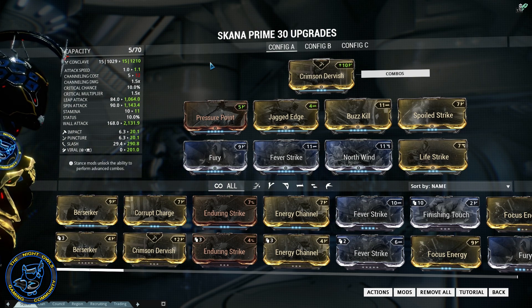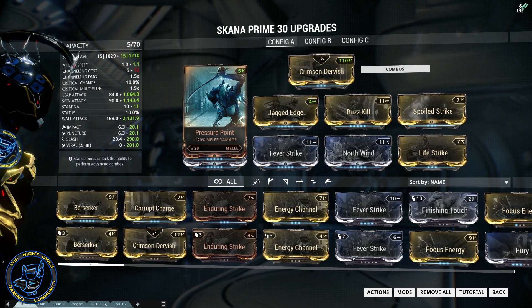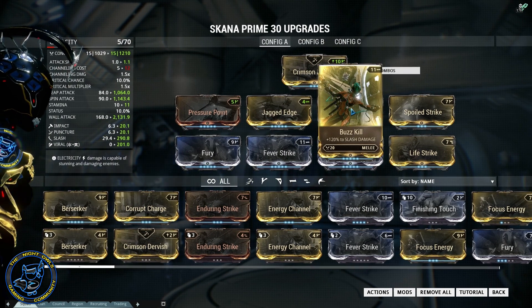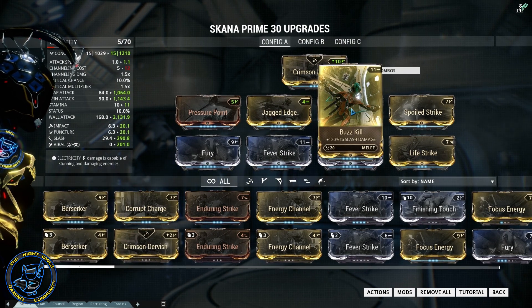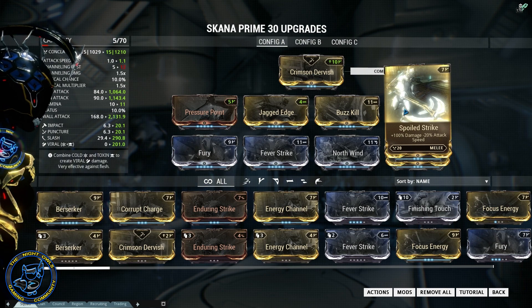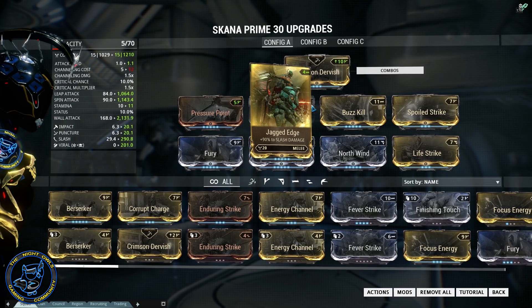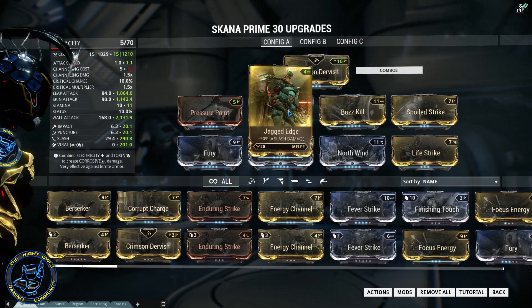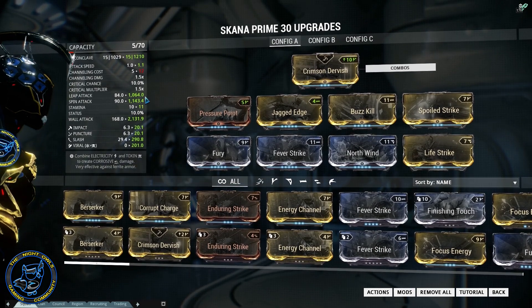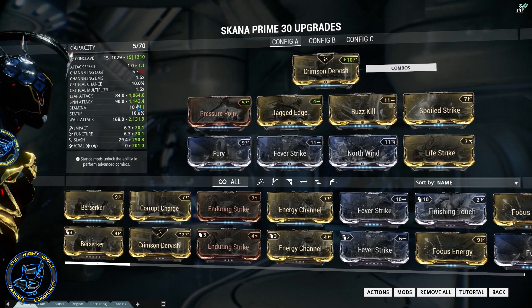We have Pressure Point, Jagged Edge to bring up slash, the new Buzz Kill to bring up slash even more, and Spoiled Strike to bring up our damage. So we've got a 220 percent damage increase and a 210 percent slash damage increase. That's bringing us to leap attack 1064 and spin attack 1143.